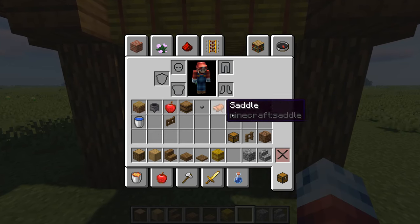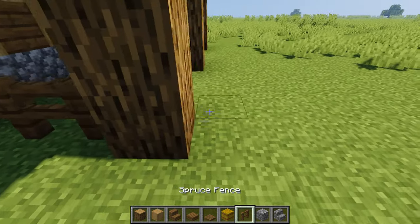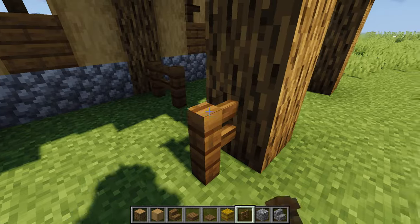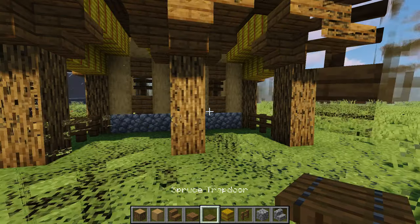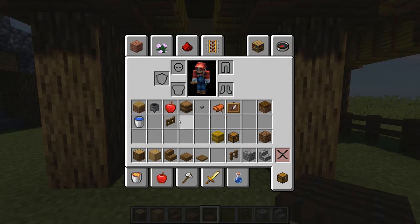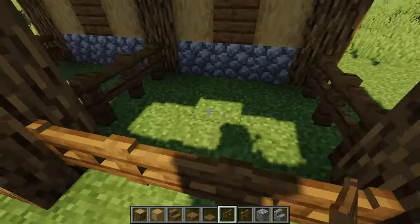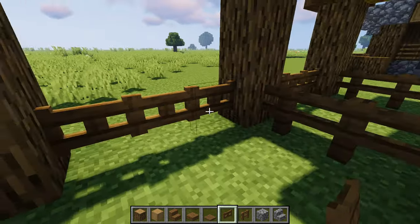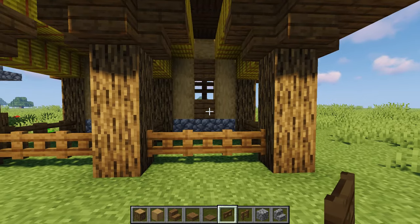First up we'll get all our fences down. We just have fences running down the sides of these and one in the middle to split it. Towards the front we want three fence gates, just to allow easy passage in and out of the stable for our horses — open all of them up and close when you want.